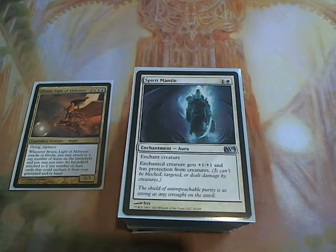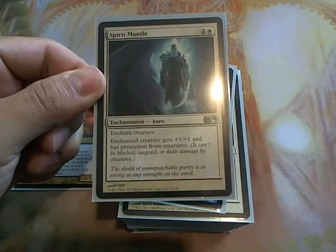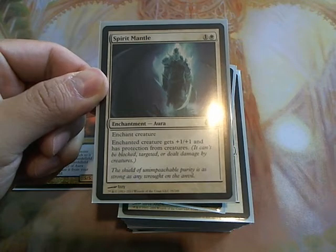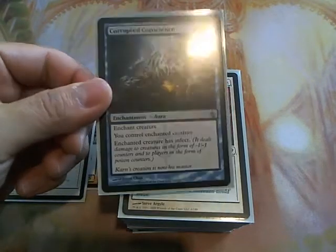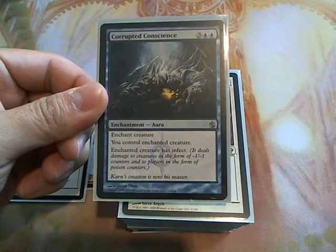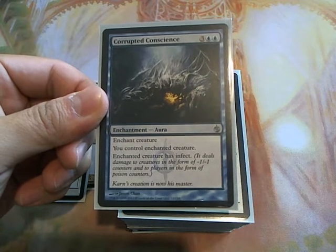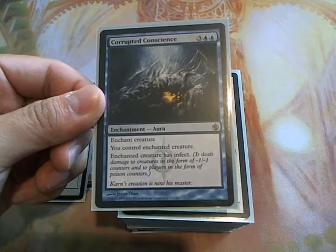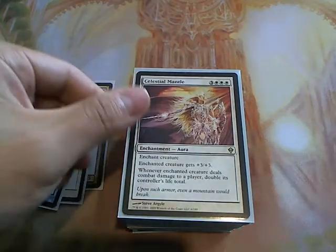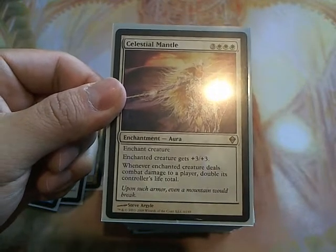Let's go ahead and go through the auras first. We have Spirit Mantle. Spirit Mantle is great because she gets the plus one, plus one, but mainly you get protection from creatures, so she is unblockable at that point. Corrupted Conscience is good — even though it's a pretty expensive casting cost, playing this for free is really great because it gives her an effect and that can win you the game really quickly. Celestial Mantle is great because of the doubling life ability, and plus three plus three is always good.